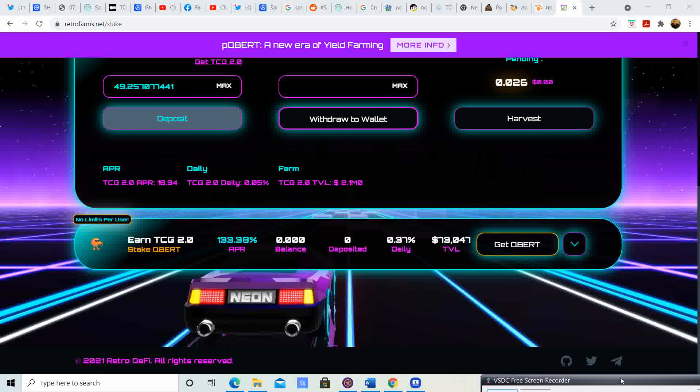So that is pretty sweet as well. The APR right now is at 18.94%. How it works is the more people that stake, it goes just a little bit lower. The daily is 0.05%, and the total value locked in the farm looks to be about 2.1 million — so already a lot of people are making use of this and staking their coins to get more.